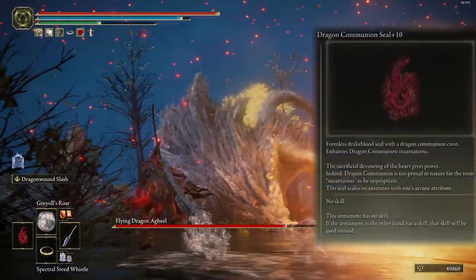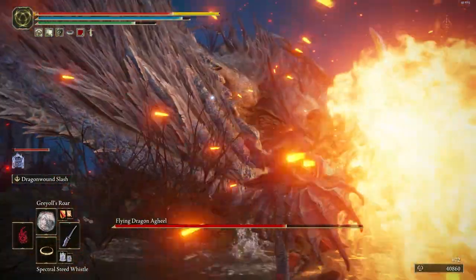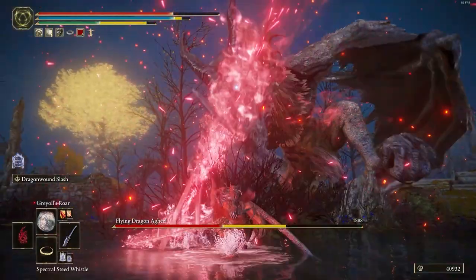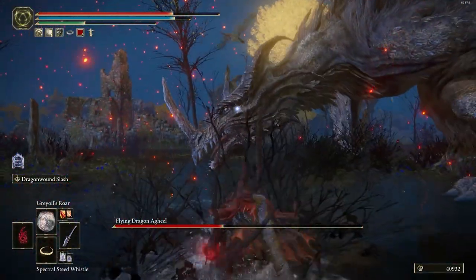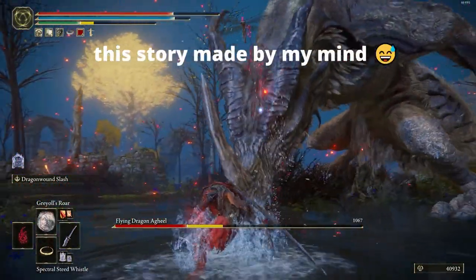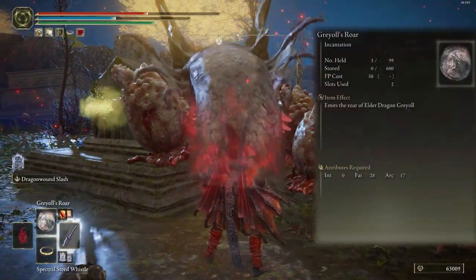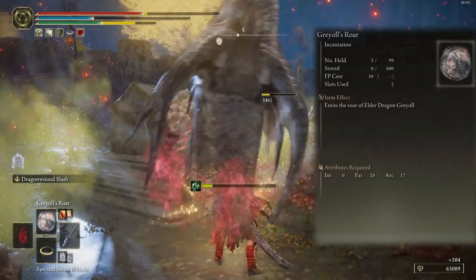Once upon a time a Tarnished found the biggest dragon in the Lands Between. They fought for around three weeks and that dragon made chaos in the world. After killing it, we get the power of the dragon. That spell is Grail's Roar — this spell is very useful in PvP and adds damage, dealing high damage to foes.